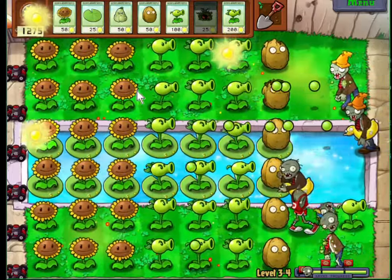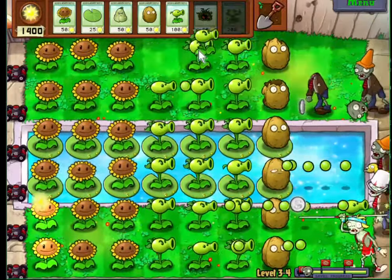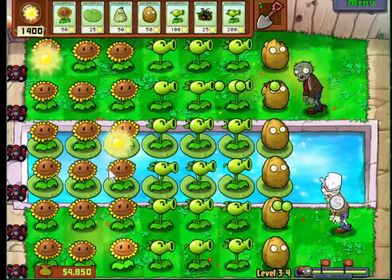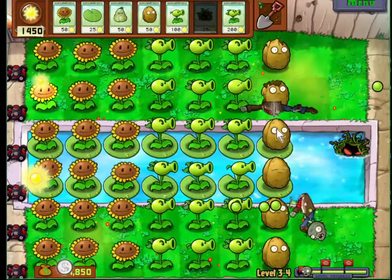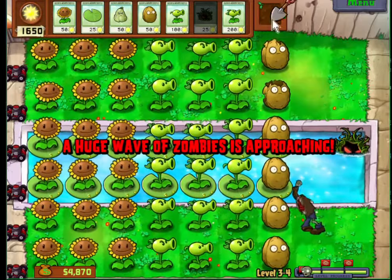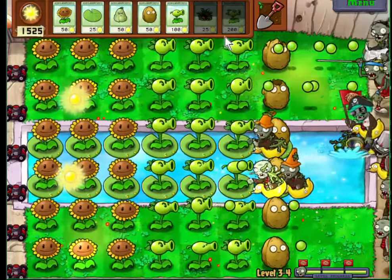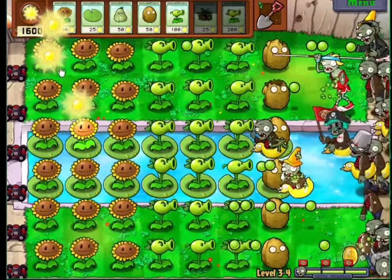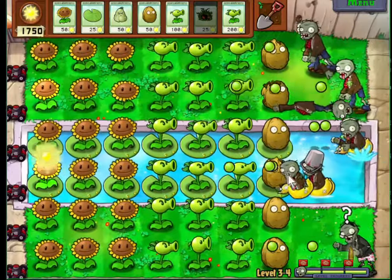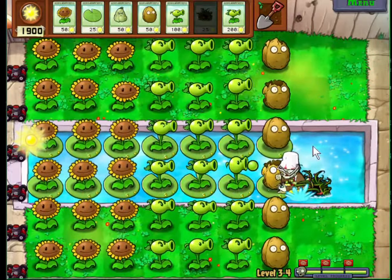Do any lines need a repeater? I don't think so — I think they all have at least two repeaters. Another repeater back there. You don't want to get too far into the pool, exactly for this reason — they will pop up, I think only up to the third square. I don't think they pop up any farther than that.